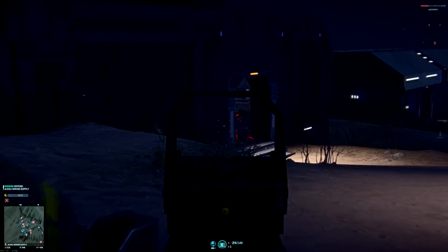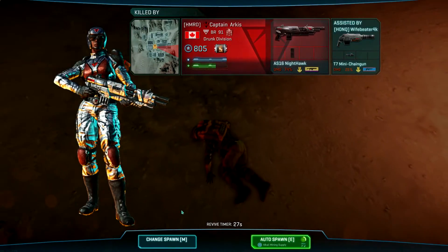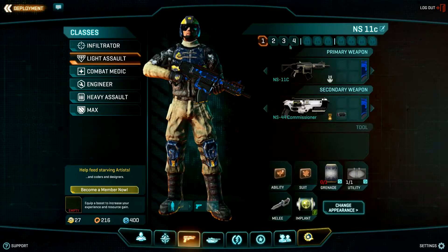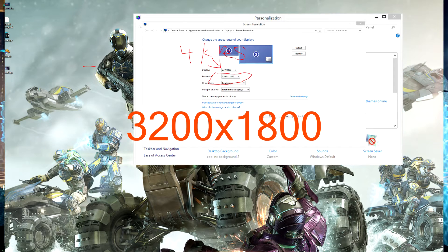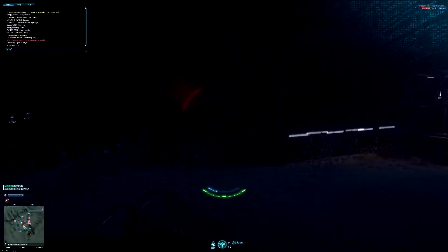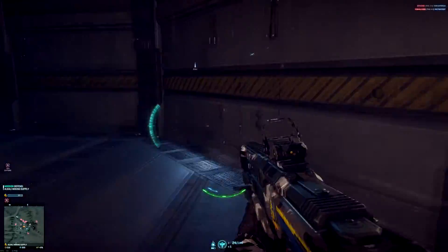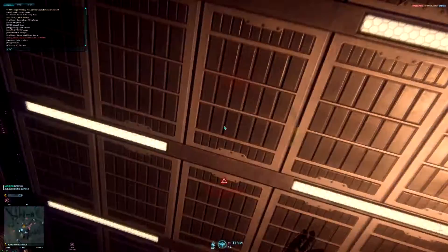AMD allows the user to run their monitors at higher — unlock certain higher features. NVIDIA's — you still run it the same, but in NVIDIA GeForce you... there's a little setting, like a slider or something. I don't know — I don't have an NVIDIA card, so I can't tell you.